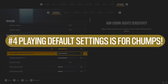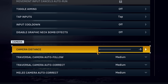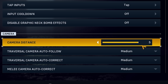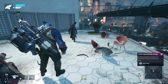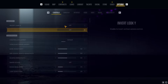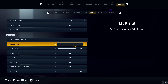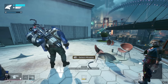Tip number four: playing default settings is for chumps. Start with camera distance in the settings — the lower the number, the closer the camera is to your character. I prefer cranking it up to five so the camera pulls back further and you can take in more of your surroundings, letting you better plan where to move or shoot next. Same thing with your FOV slider: crank it up to a higher number to widen your in-game peripheral and feel less confined.